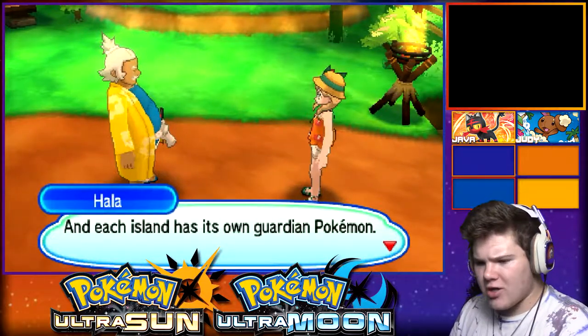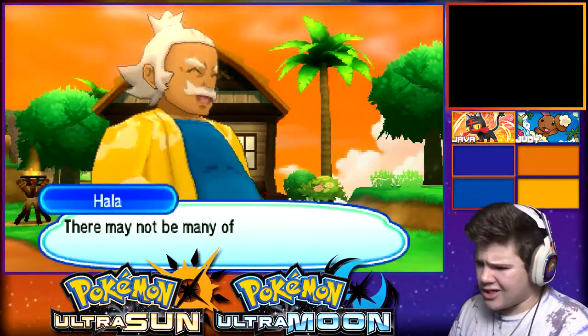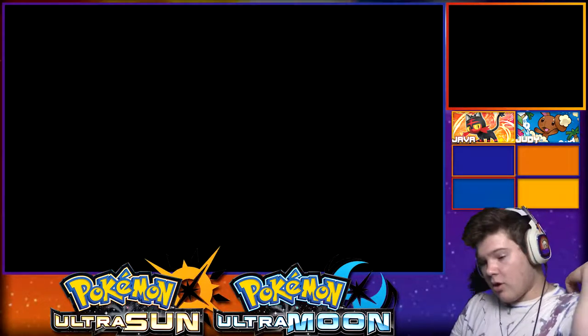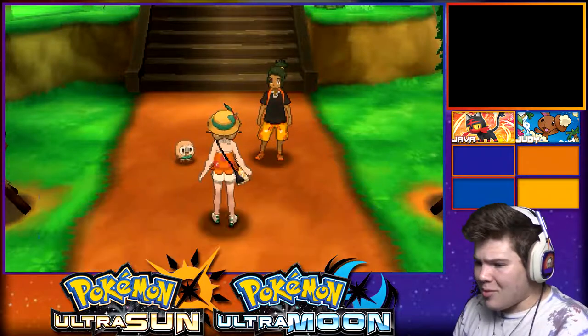The Alola region is made up of four islands, each island with its own guardian. This is an expression of these great Pokemon revered by all. We've got a festival - it's a little thing you see. May not be many of us, but everyone goes all out. You ready to do this, dude? You had two Pokemon in the original games at this part.